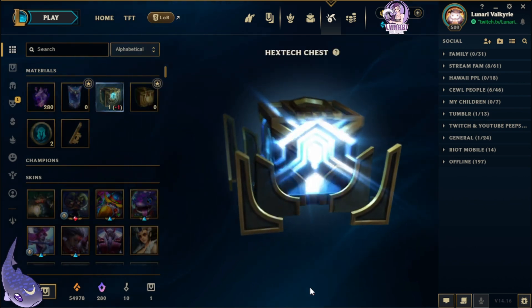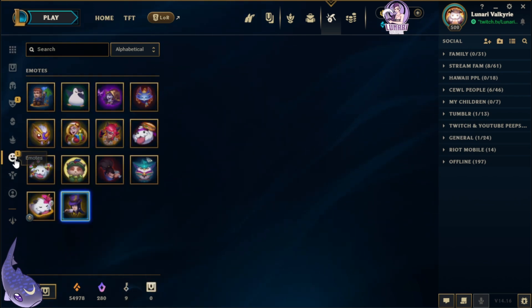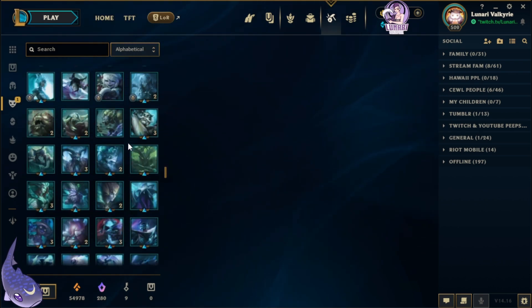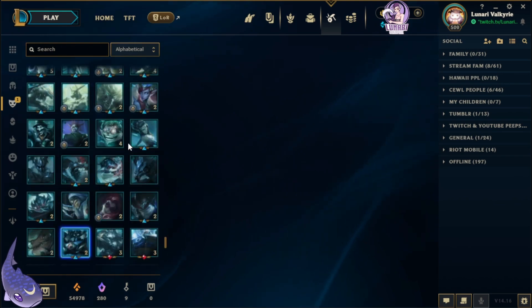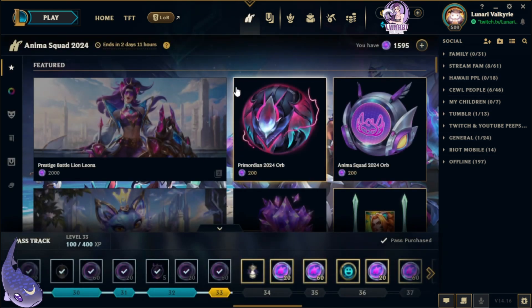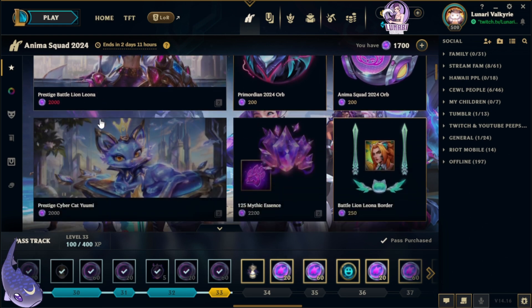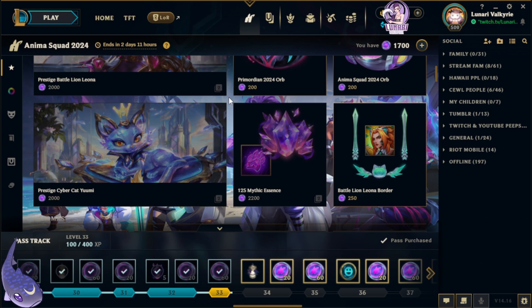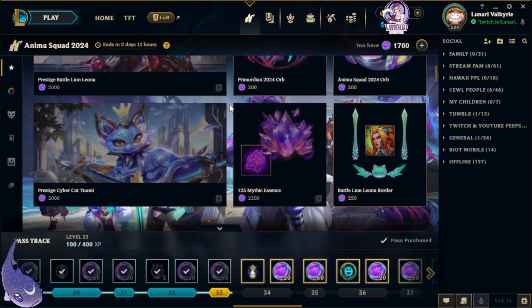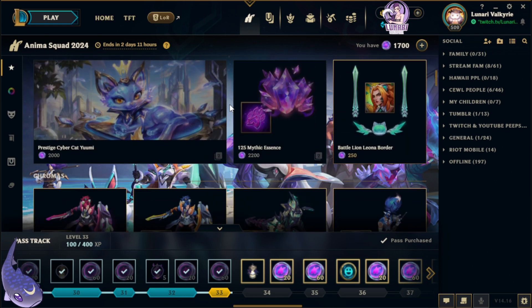We got Tea Time, which I already have. After the event is over I'll do a little video showing what I get from the shop with the coins. Can't wait to get the Prestige Battle Lion Leona and the Prestige Cyber Cat Yuumi — they're very cute. Can't wait to play them and to hear what you guys end up getting with your coins. Remember to like, comment, and subscribe — I really look forward to reading and replying to your comments.